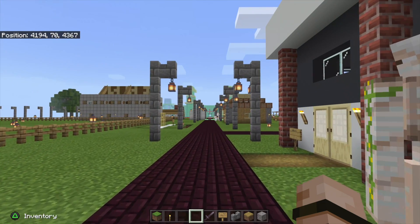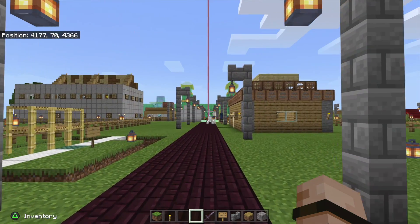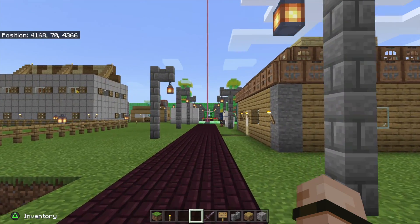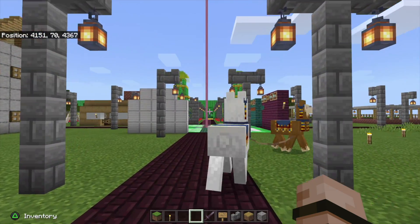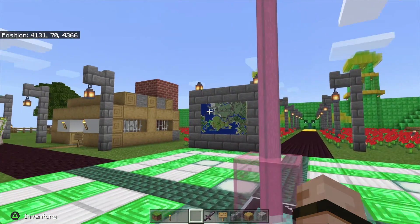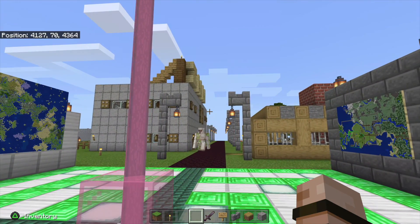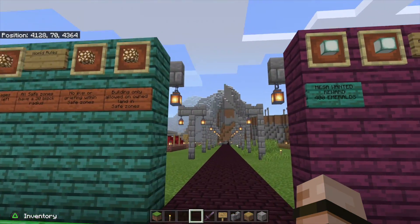It's a survival server and there are a couple of rules. They're in the spawn area, so pretty easy to understand. The main one is there are safe zones. Outside of those safe zones, you're free to do what you want — you can build, you can mine, you can fight monsters, you can fight each other if you want. Inside the safe zones, however, it's off limits.